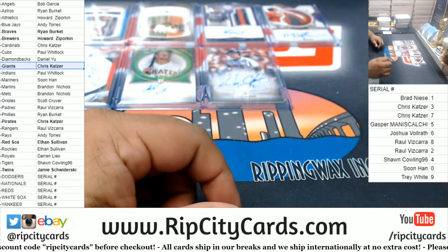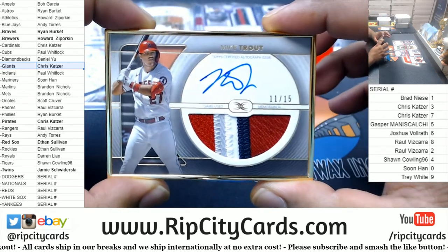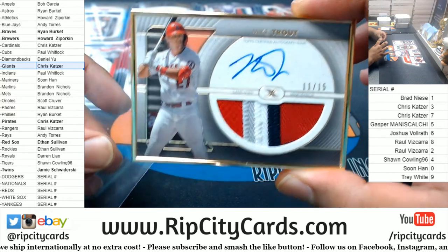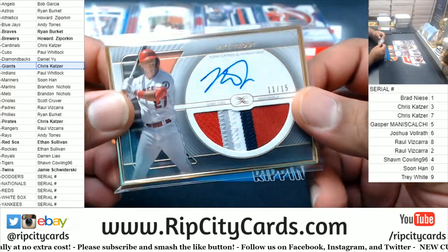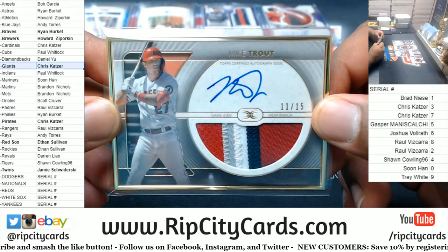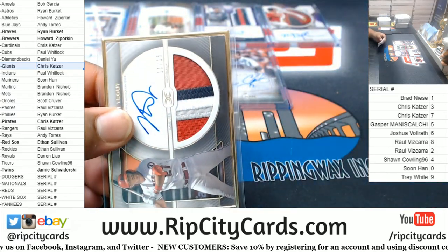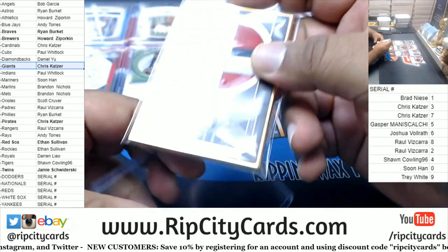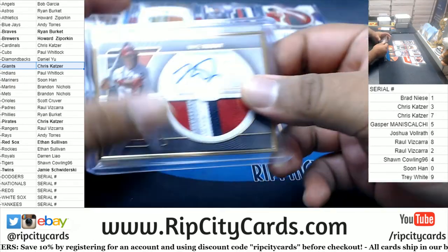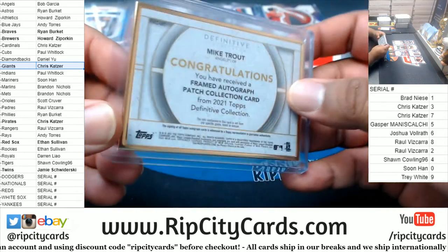And last but most definitely not least — Mike Trout, 11 of 15 for the Angels. I guess the heat continues for you, my friend. 11 plus 15 is 26, plus 127 — eBay 101 if you will, not really, but very nice. That's what you call a nice card right there. Very nice. This case might be super duper loaded.